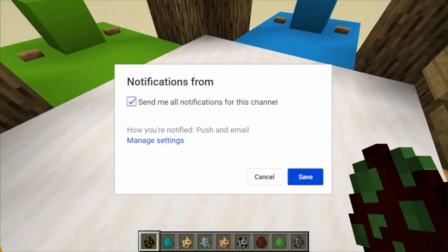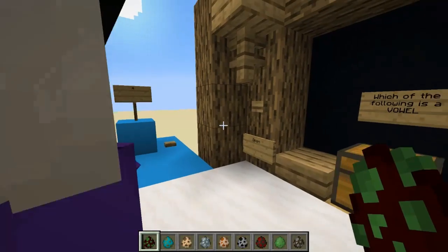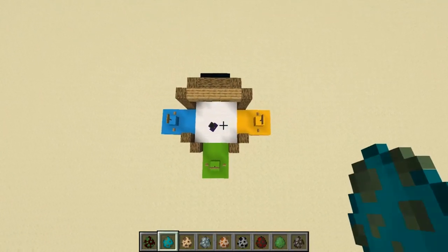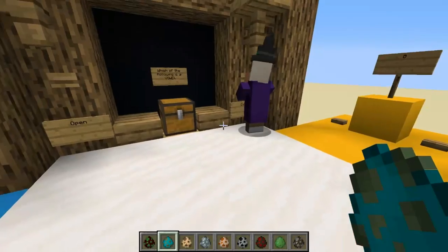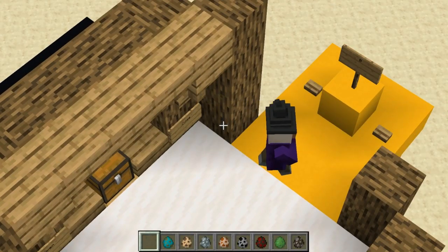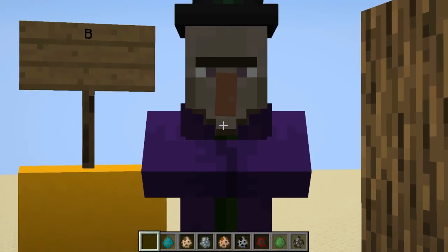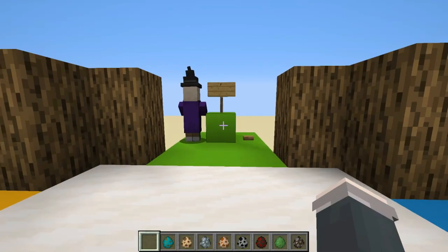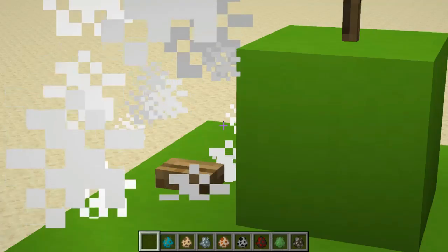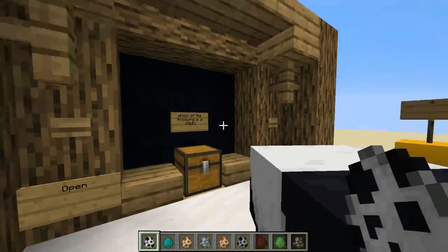Starting us off is the witch. Mr. Witch, here is your grammar test — very simple: which of the following is a vowel? He can't move by himself, which is kind of funny. Begin! He wanders and chooses a cell — he picked B. You have five seconds to change your mind... five, four, three, two, one. He goes to F. I'm sorry buddy, but that was the wrong answer.